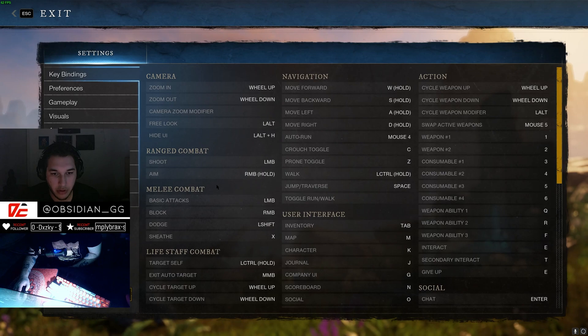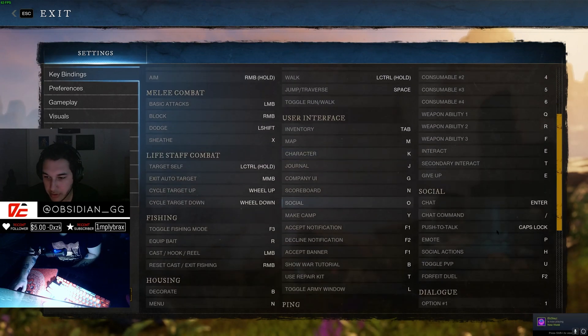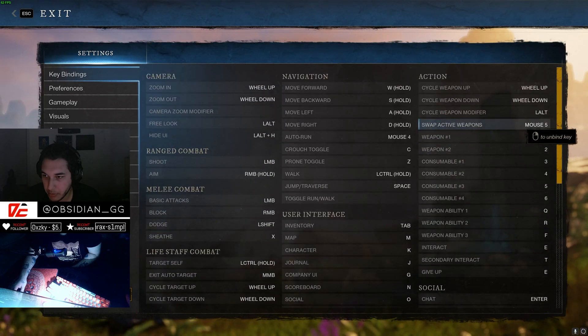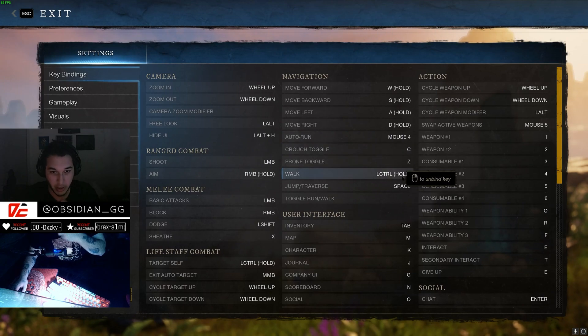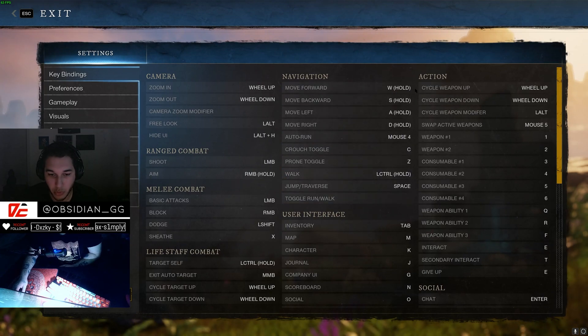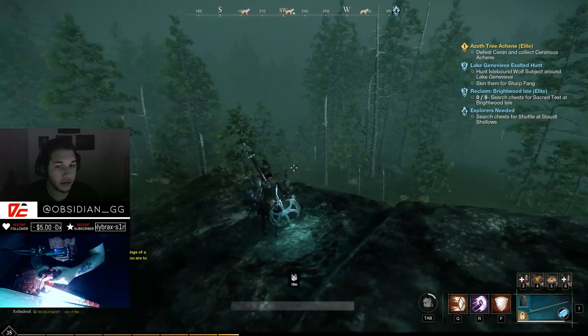I'll go over a couple of key binding changes you need to make in-game for this setup to work properly. Switch your push-to-talk to Caps Lock, swap active weapons to mouse button 5, and set auto run to mouse button 4. Also, go to your Communications tab and set voice chat input mode to push-to-talk toggle.